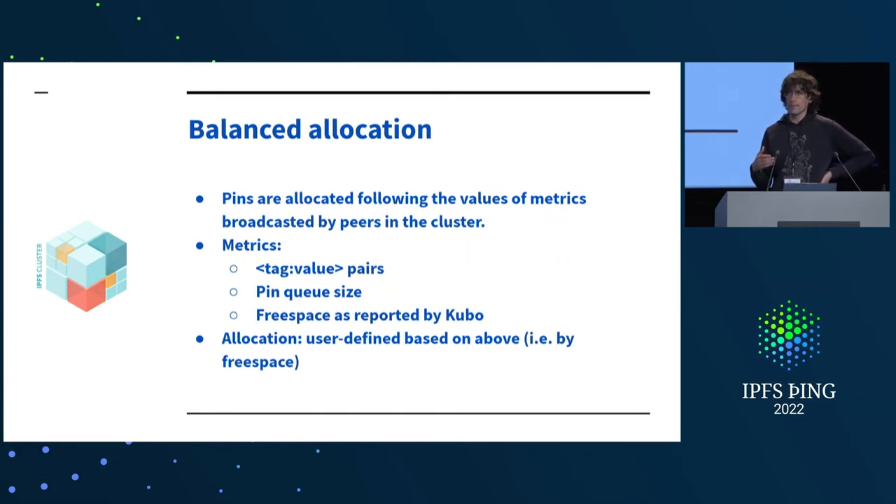It does balanced allocations. Originally, cluster would select allocations based on the amount of free space reported by Kubo, but now it's a little more elaborate. If you tag your cluster peers correctly, you can get allocations distributed around the world. You can say: replicate this pin in three places, but ensure those three places are not in the same data center or availability zone. Once you have selected geographically distributed places, prefer peers with lower pinning queues, and among those, prefer the ones with the most available space. This is user-configurable to your needs.